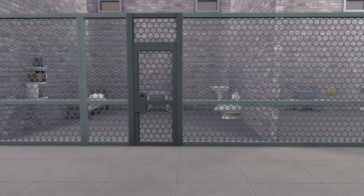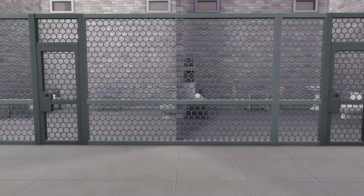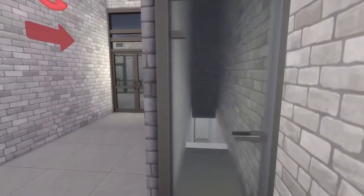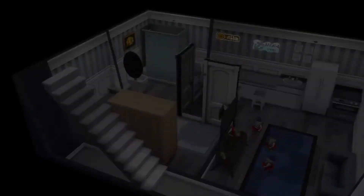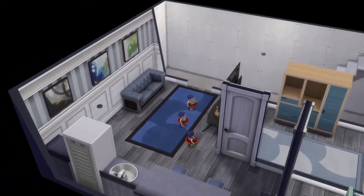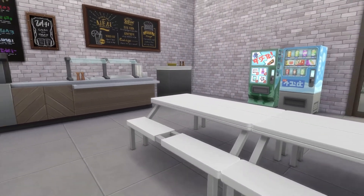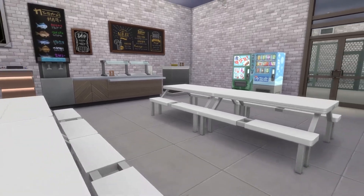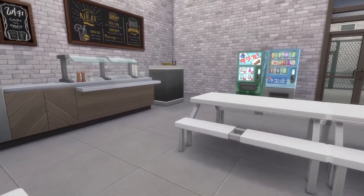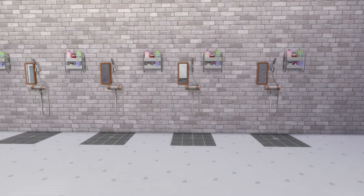I'm only going to play as one prisoner per day, and each prisoner is going to have an aspiration to work towards. Once that prisoner completes all their aspirations they can be let go. I found this challenge online — I honestly just Googled a jail Sims challenge and read through a couple different ones, and now I'm just going to follow some of their rules but mostly make up my own as I go along.